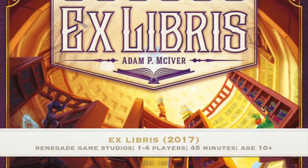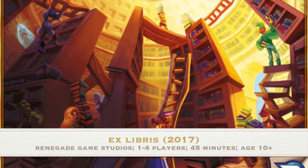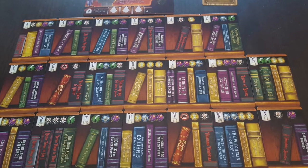Number seven is a game by Renegade Game Studios called Ex Libris. I feel it's one of their lesser talked-about games. It is an eight. Ex Libris is a game about building a library in a grid with your cards, making sure the grid can be supported — you can't have cards hanging because there are shelves of books that will fall down. You're trying to get them in alphabetical order and trying to get collections of certain ones.